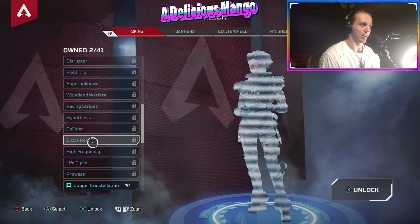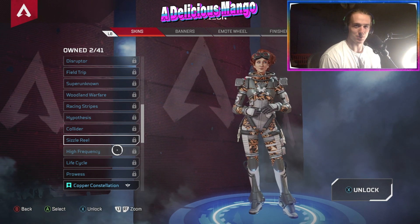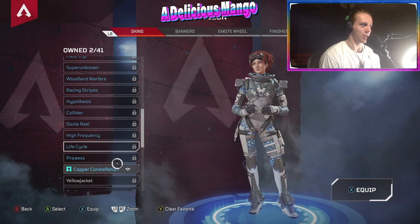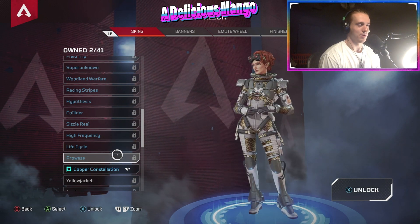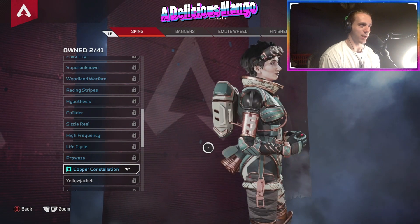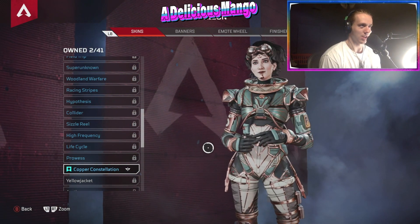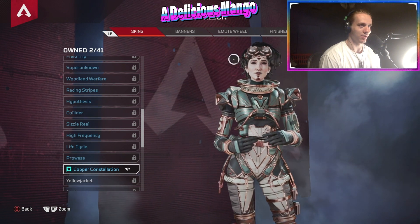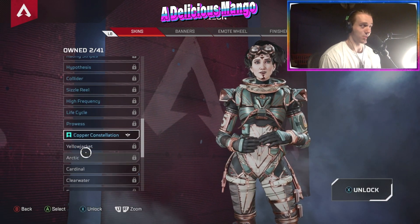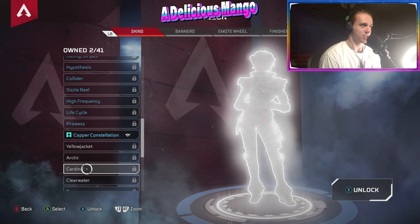A lot of her skins look really good — she's got great patterns throughout. See the Collider here, I really like that one too. Sizzle Reel is a classic — I think my first skin ever was a Sizzle Reel skin for Bloodhound. High Frequency is really interesting as well. Prowess here, Cheetah print — love that one. And this is what you get at the very first level of the battle pass: Copper Constellation, a really cool one. I'm usually not much for the Android-looking ones with metal on the face, but I really do like this one.